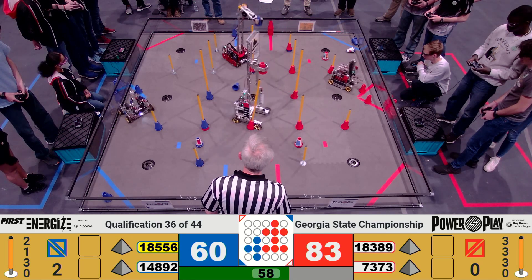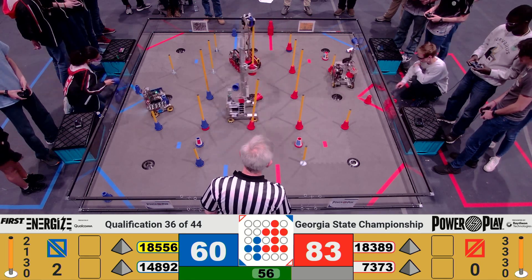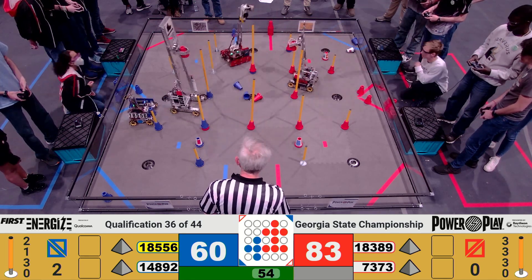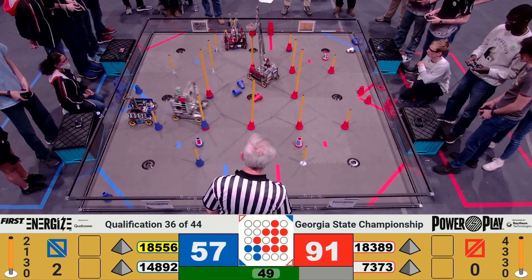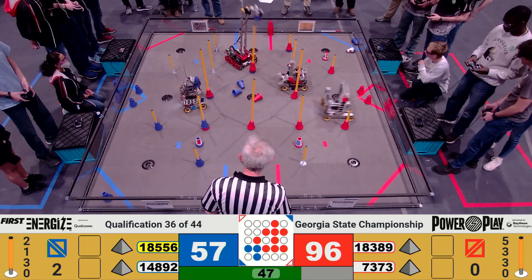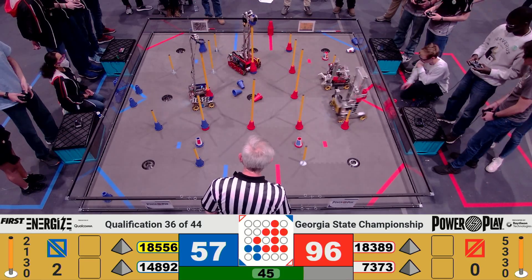Over on the Blue Alliance side, we have a couple of blue cone scores. 14892 trying to score high — it looks like they just narrowly missed. 18389 scoring high for Red, and it looks like their alliance partners, team 7373, able to compensate as well.